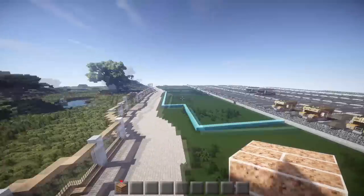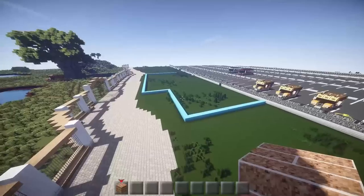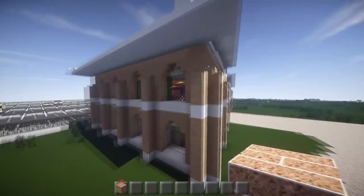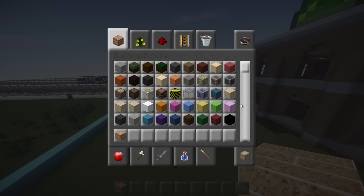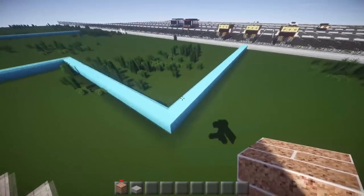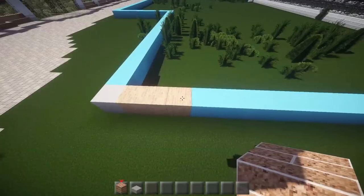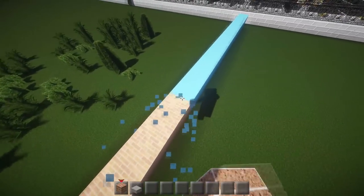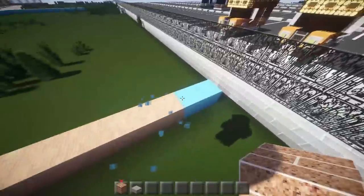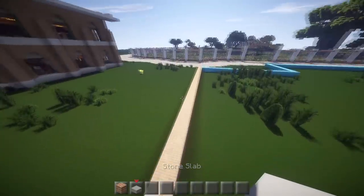We're going to start on this center area here. We're going to be mixing it up — switching between building on this and building on the exhibit, because I don't want to spend a solid couple of episodes just on this since it'll take forever. I'm going to do gray brick instead of white. I know I did this before — I'm thinking 25 blocks, leaving a two-block gap around it, which should be good for the wall.